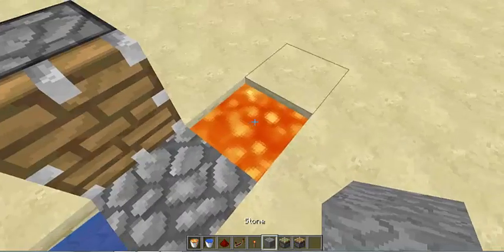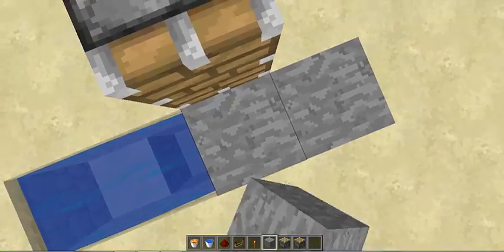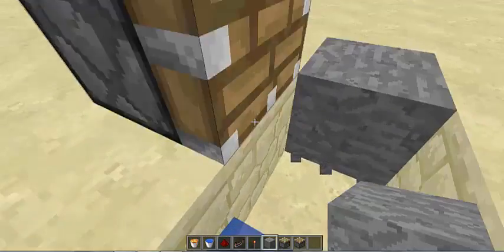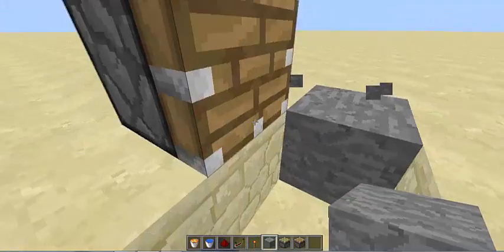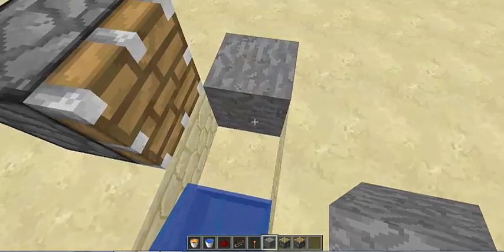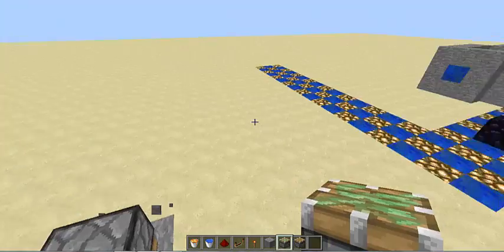So after you have that, just do this — you wanna figure out where you're gonna put your sticky piston. You're gonna wanna build up four blocks, so two higher than this one. And then you're gonna wanna place your sticky piston down. You can break that block.